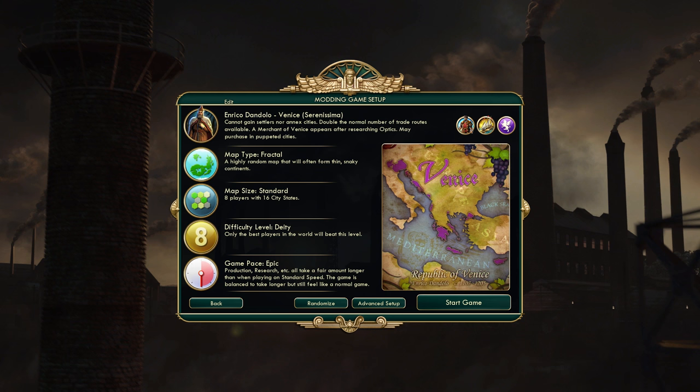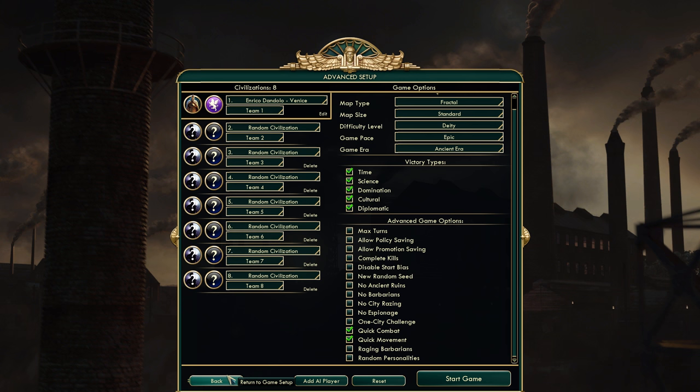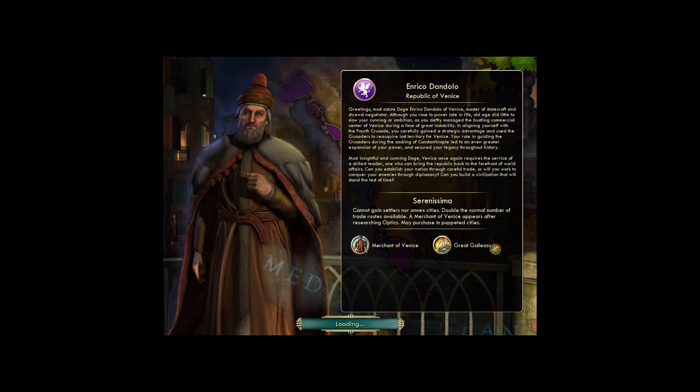We're going to play as Venice on a fractal map. I don't really want to go for something like Archipelago because that feels just a little bit too cheesy as Venice, but fractal usually leads to really well-balanced maps. So we'll go with fractal, standard map size, deity difficulty as always, epic game pace as always, no other advanced options, no random personalities, and let's go.